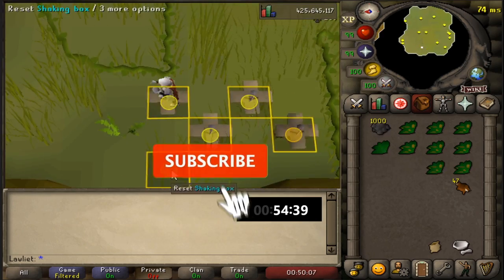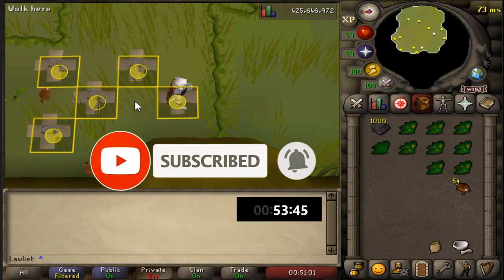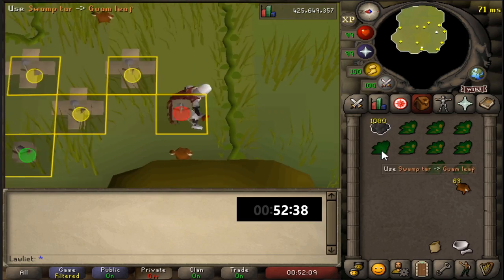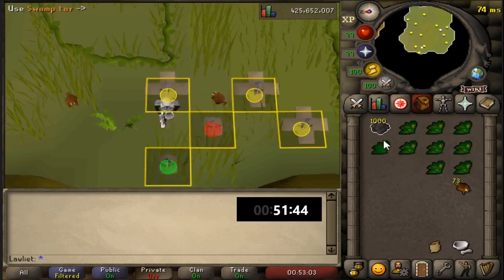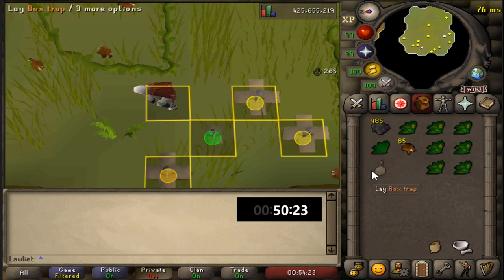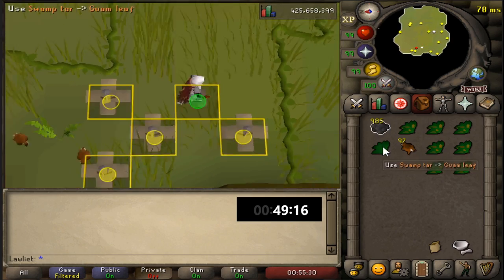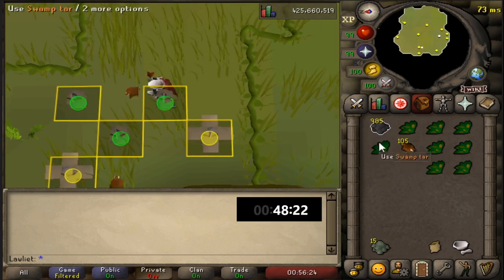Hunting chinchampas isn't really an activity I enjoy that much, but I know some people actually find it really relaxing, so it might be worth giving it a fair try. The only time I spent here was after achieving 99 hunter — I came to hunt red chinchampas for a chance at a pet, but it didn't last long before I got bored. I do eventually plan on getting all the pets, so I'll have to make this place my home for hopefully not too many hours.